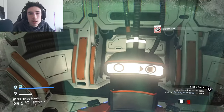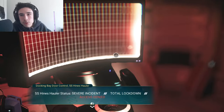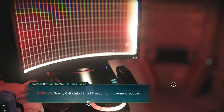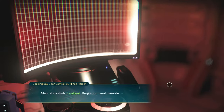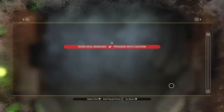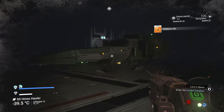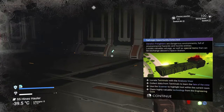Once you've entered the airlock — this room here — you're going to see a teleporter which you can't use at the moment, and you're also going to have a computer. You're going to need to use this computer to open the first door.